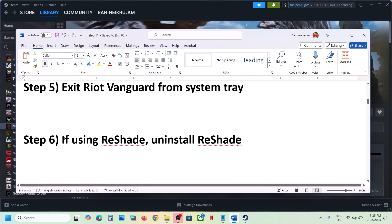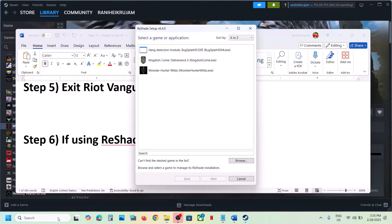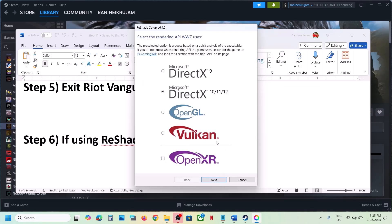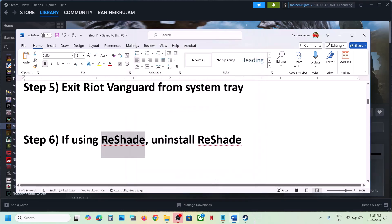The next step: if you're using ReShade, then uninstall ReShade. This has also worked. Open ReShade — for example, if you're using it with Monster Hunter Wilds, select Monster Hunter Wilds. Click Next, Next, and then uninstall ReShade and its effects. Click Finish, and once that is done, launch the game and check.